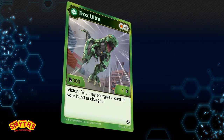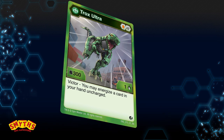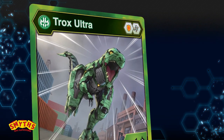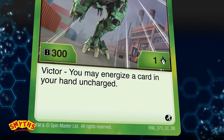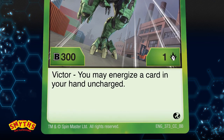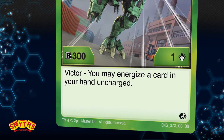Each Bakugan comes with a character card, which shows its B power and damage rating. On the front side of a character card, you'll see a bunch of different symbols. This is the faction symbol. At the top right is the Baku core symbol. Here, on the bottom, you'll see the damage rating and B power. If the card provides a special ability, this will be shown below the B power. And in the very bottom right is the set icon.